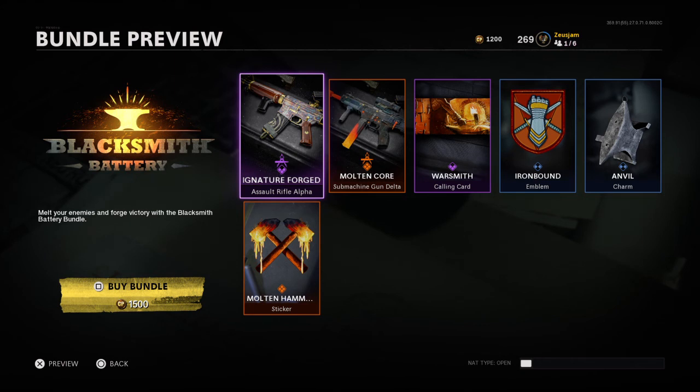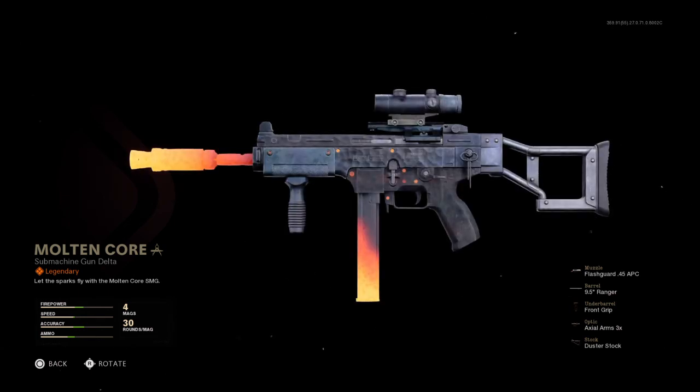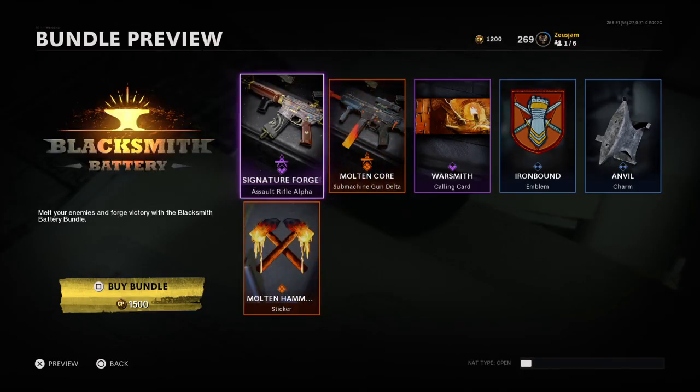For me this is a solid C. For 1500 points it's good if you don't have an XM4 or a KSP — this isn't a bad pack to get because you get everything you need for the KSP: the 9.5 ranger, a good duster stock. But man, they really dropped the ball. That being said, make sure you drop a like, comment below, let me know what you guys think, and follow me on social media. Thank you guys, peace.